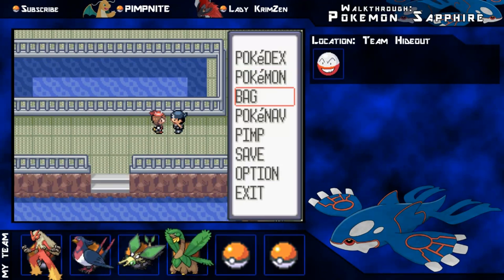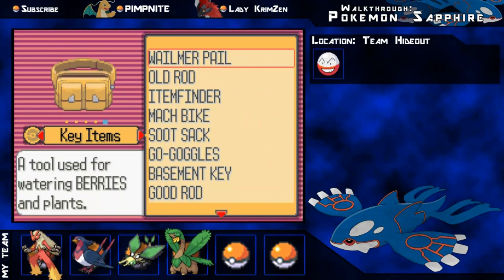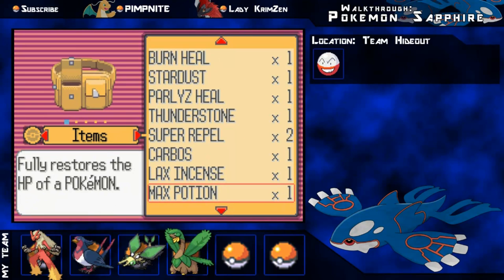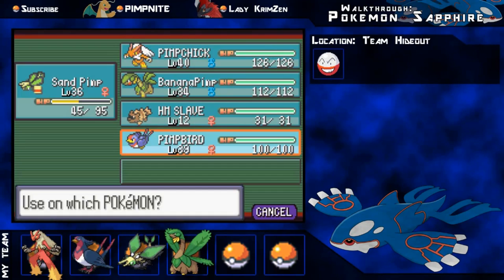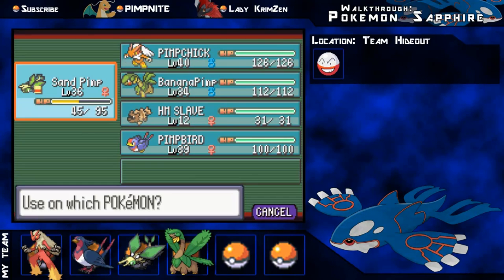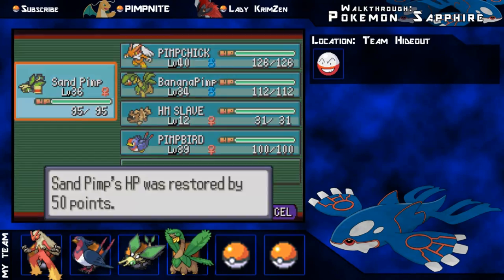Okay so he's the only trainer on this floor. I did pick up a Max Potion, so I'm just going to use that on my Vibrava because he's a little bit worse for wear there, and it's only the first battle.